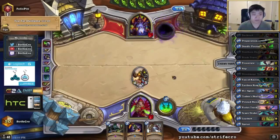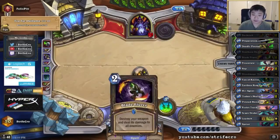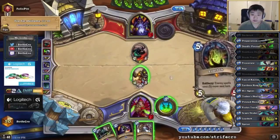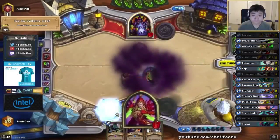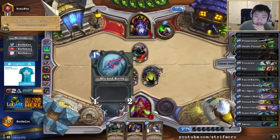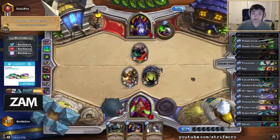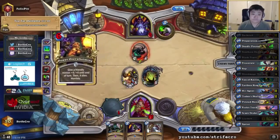If I draw a Tinker's Oil I just win for sure — because I Prep Oil too, easy activator to get it up and Blade Flurry is like dead. Definitely going face here. At this point I'm overloaded on mana so I should just use the knife because even if I draw Oil I can just remake the dagger and do Oil anyways — just getting as much damage as possible.